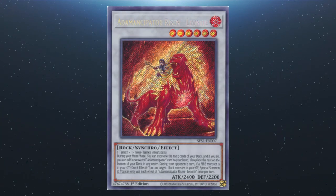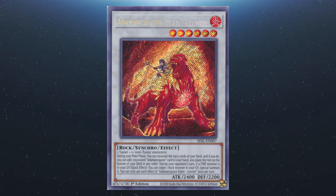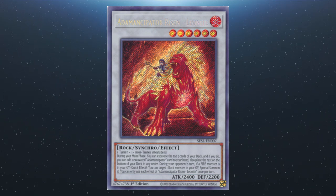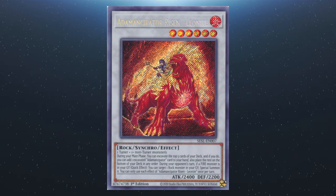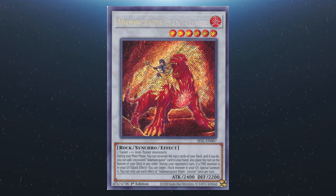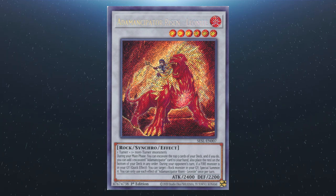Then we have Adamantipator Risen Leonite, also a level six requiring a tuner and one or more non-tuner monsters. During your main phase, excavate the top five and add one excavated Adamantipator card to your hand, then place the rest on the bottom of the deck in any order. During the opponent's turn, if you have a fire monster in your graveyard, quick effect: you can special summon a rock monster from your graveyard. Each effect is a hard once per turn.